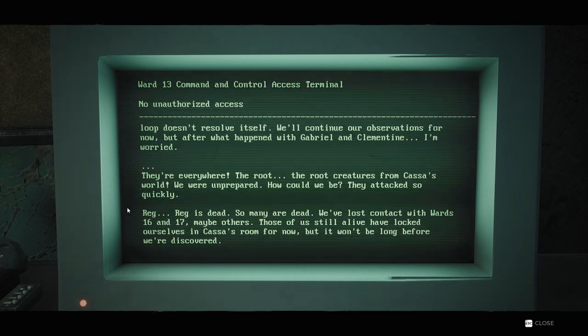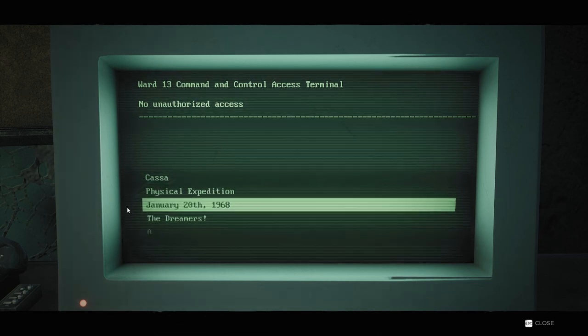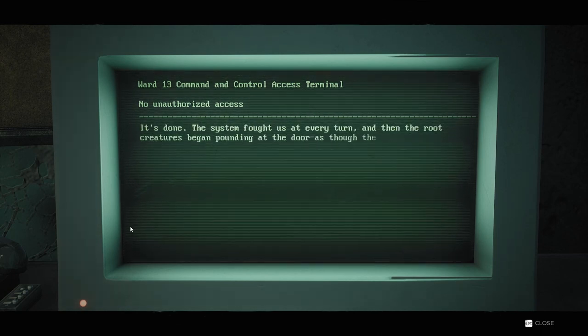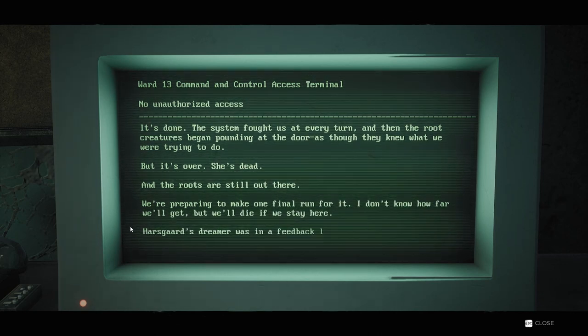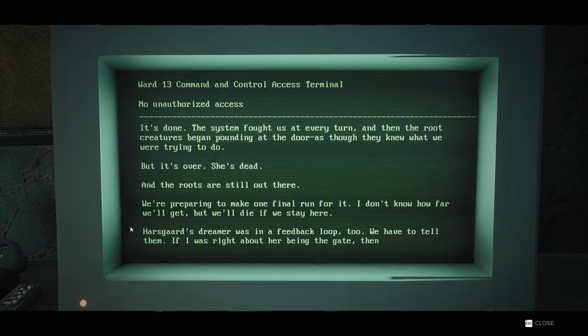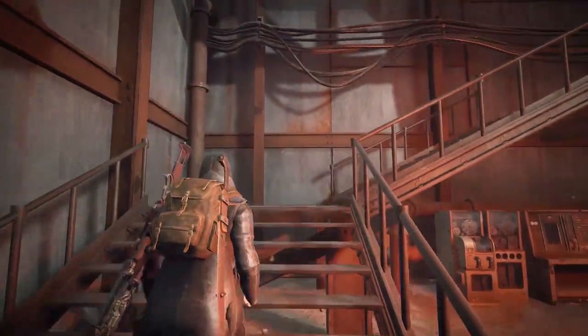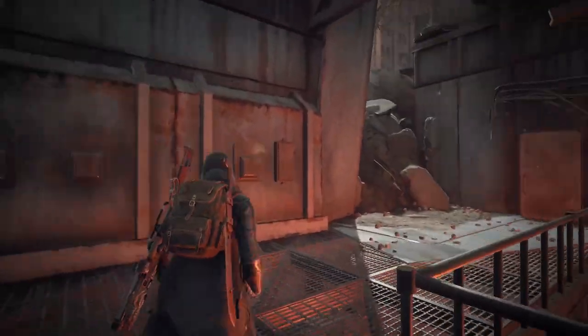Dr. Marsh, along with a few others, sealed themselves within a room along with CASA, and so she killed CASA in hope of sealing their way through. Still, it seems her efforts were in vain and the Root had already made their way here. So this was how the Root came to Earth — through a portal to a world already infected by them. We also come to learn that Captain Ford, the founder, was one of the heads of research here within the facility, so he was around when the first attack began.